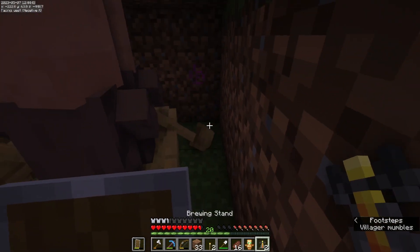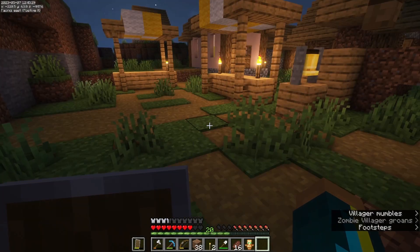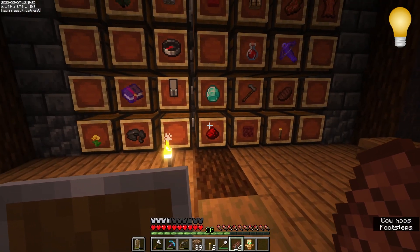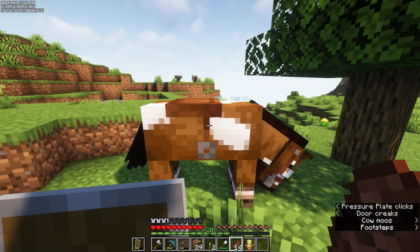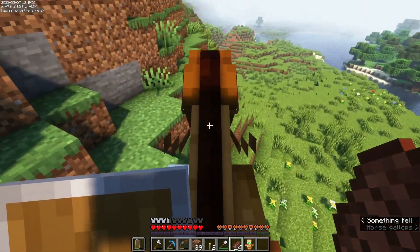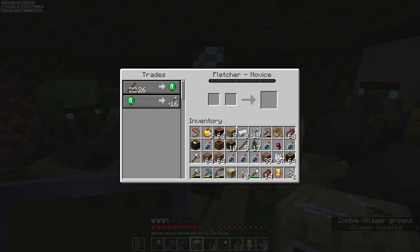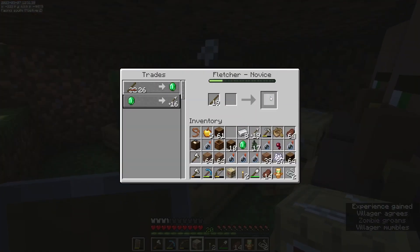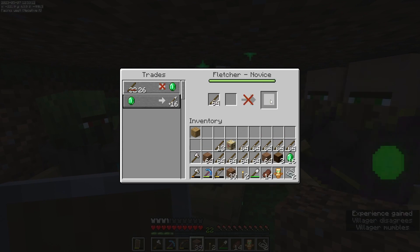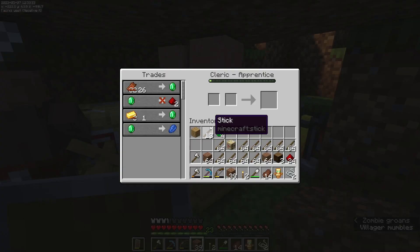They're good. Now I'm gonna give them workstations, hopefully they take them. I'm gonna have to trade with these guys unfortunately — don't think I have too many emeralds. Let's see how much rotten flesh we got. We could set up the fletchers — we're not gonna have a super good stick trade yet, but it'll be a stick trade that could get us some emeralds. Oh he is a fletcher, let's go! That's a good trade, I want to take that. See this XP? That's gonna be us.